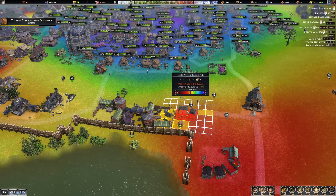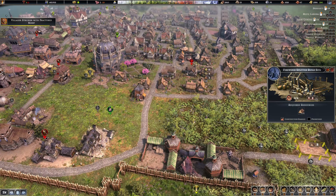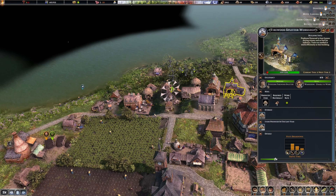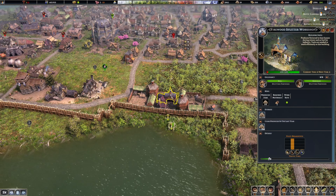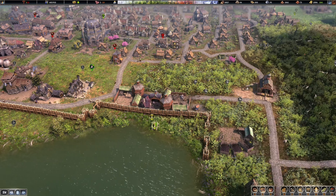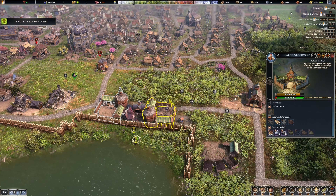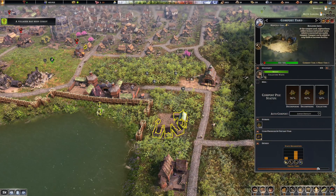It says we have three of them now. One right there tucked away - okay, that's why. We have 2800 logs so we have plenty. Let's get another one over here. This storage is almost full, this storage is partially full, so we're good. Compost yard is doing good.